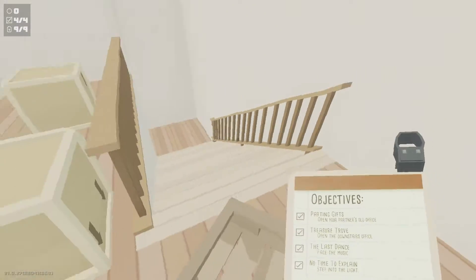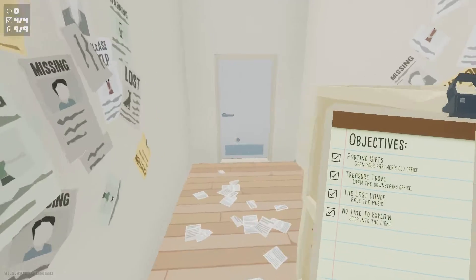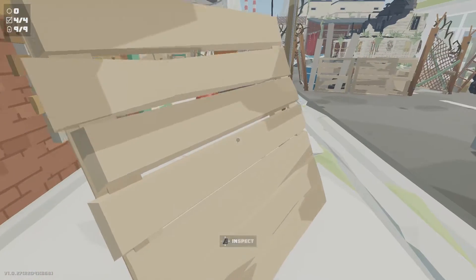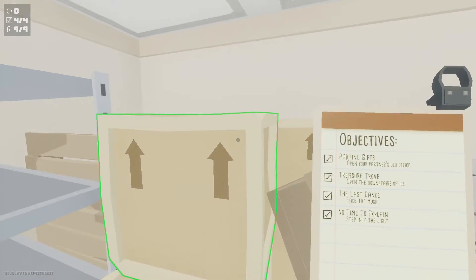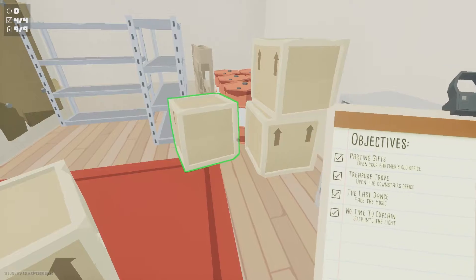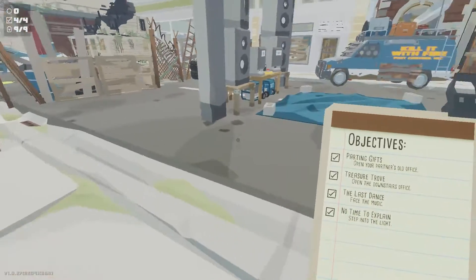You come down here — that takes care of the first objective. Then you want to get into the downstairs office: when you come out here, hang a left, move this pallet, and boom, you get into this office. There are upgrades and different things in here too — your cargo pants upgrade, which gives unlimited ammo, which is definitely one you want to get.